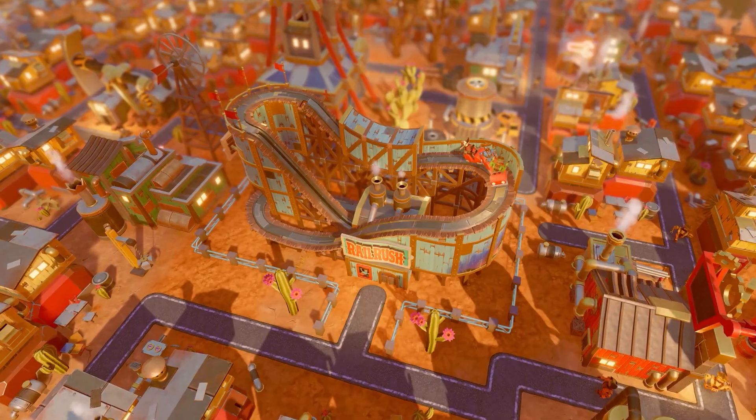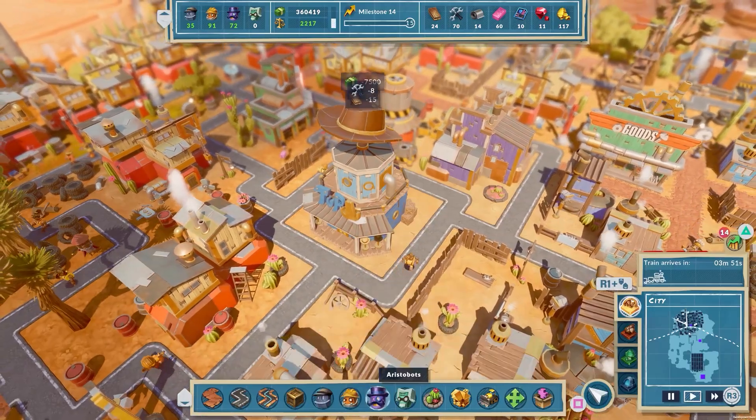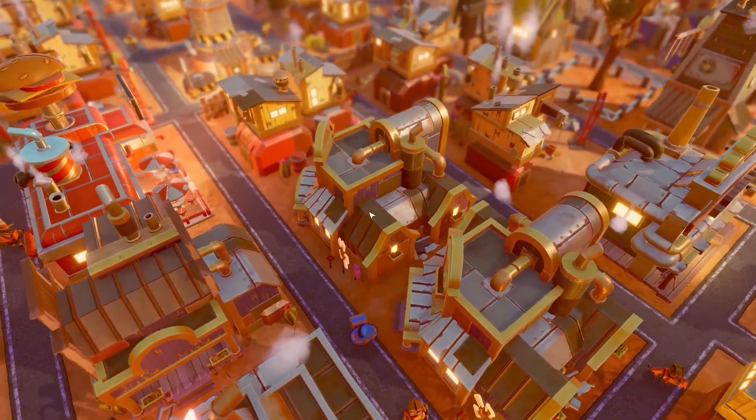In this futuristic, western-themed city builder, you'll land on Earth and attempt to establish a new colony on the planet again. There's only one problem — the planet is dying. You'll build housing, production buildings and more to keep your settlement growing, and your bot colony happy. Each class of bot requires certain things before they'll move in, so you'll need to ensure you're servicing them with all they require to function.